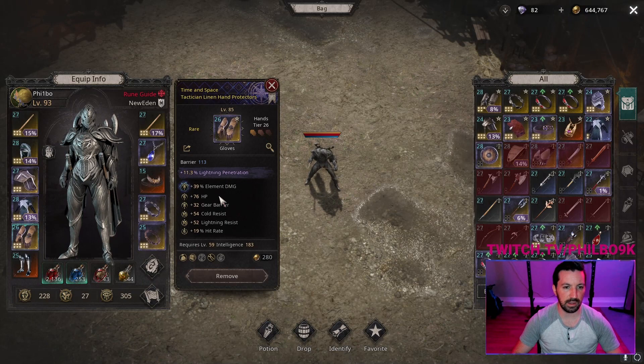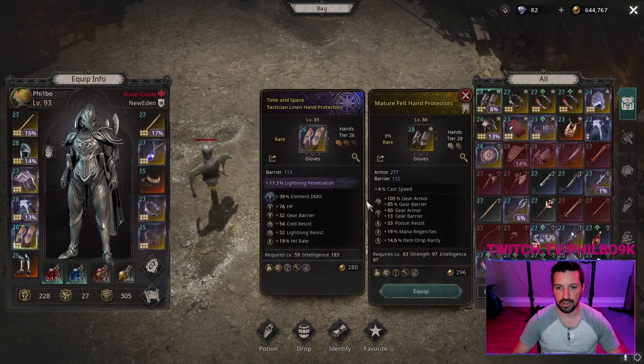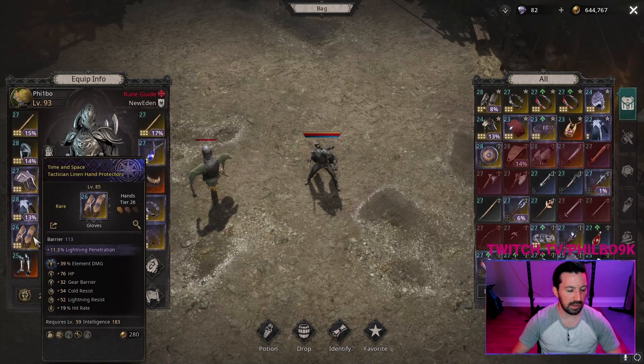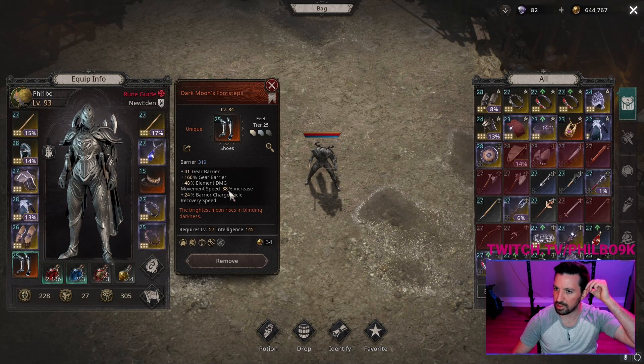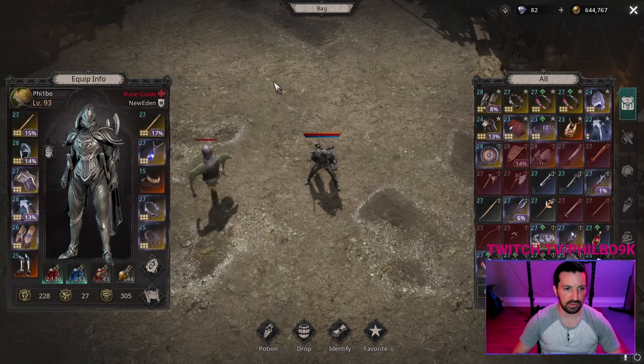On your hands you can get element damage if it's an authority piece, or you can roll cast speed on it — cast speed on hands is a big source of damage. On boots, getting more movement speed is really important — more movement speed is more survivability. Target barrier and resistances on boots as well.